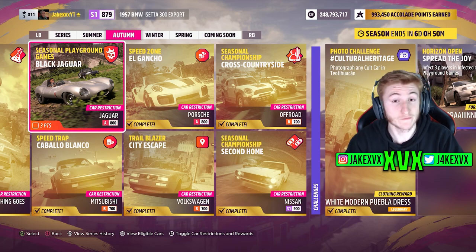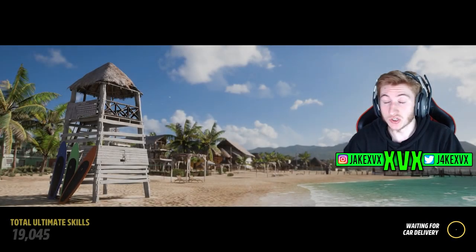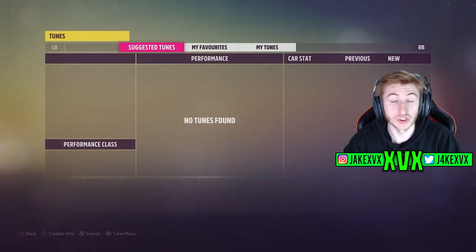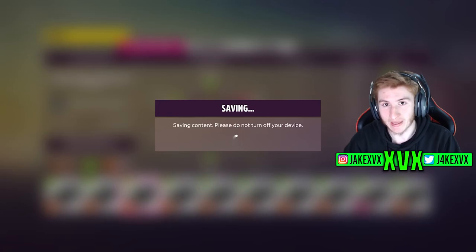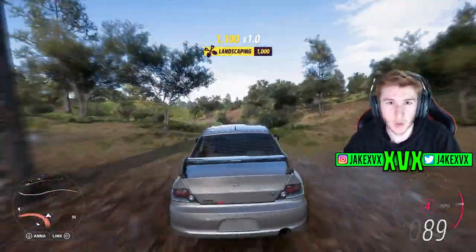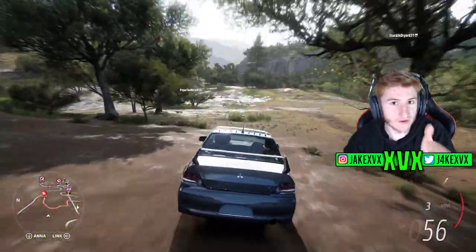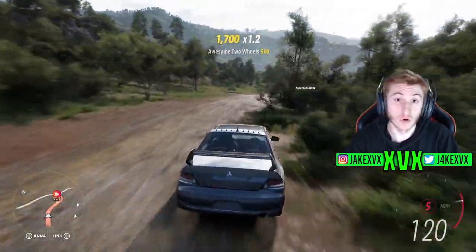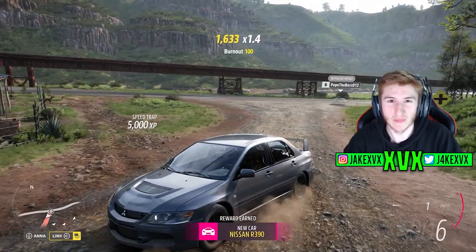Now the PR stunts — probably why most of you clicked on this video. The first PR stunt is called Caballo Blanco, a speed trap restricted to B700 Mitsubishi. I did this on my second try by getting a really big run up. Go to tuning and pick a B700 off-road tune. I used the Mitsubishi Evo 9. You need to hit 130 miles an hour through the speed trap, so start uphill in the trees, find your line of sight to the trap, and drive downhill for the run. It's tight, but that's how I did it.